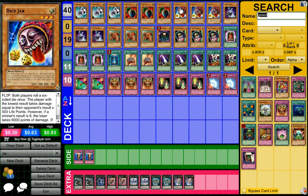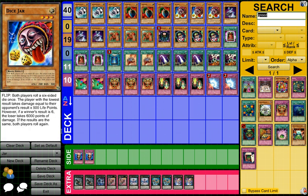Dice Jar is up next. This is the main way you will be winning any duels with this deck. It is a level 3 Light Rock monster, 200 attack, 300 defense, with a flip effect. When it's flipped, both players roll a 6-sided die once. The player with the lowest result takes damage equal to their opponent's result times 500 — so that can be 500, 1000, 1500, 2000, or 2500. But if someone rolls a 6, then instead of 3000, the loser actually takes 6000 damage.